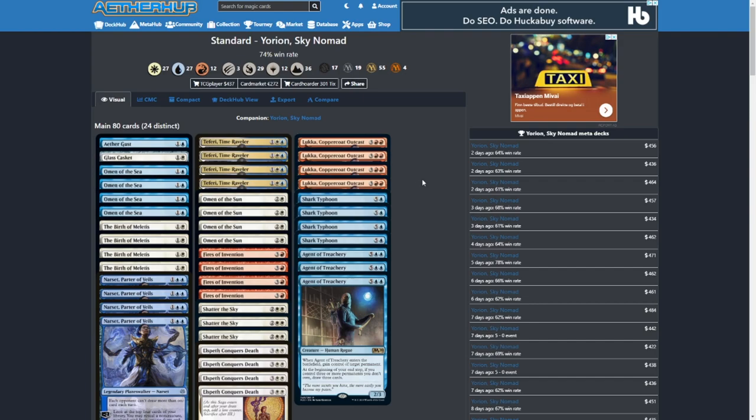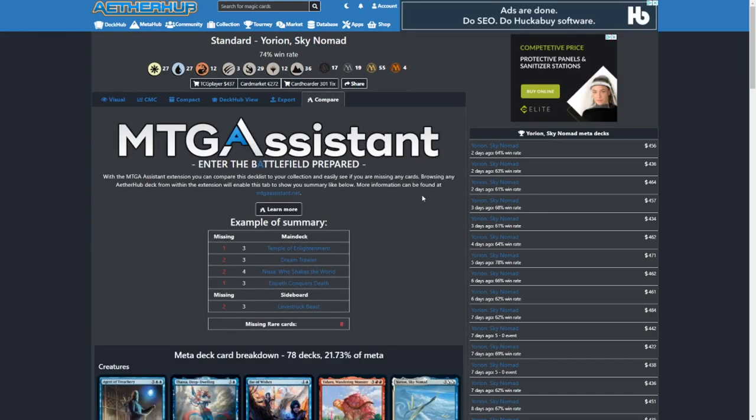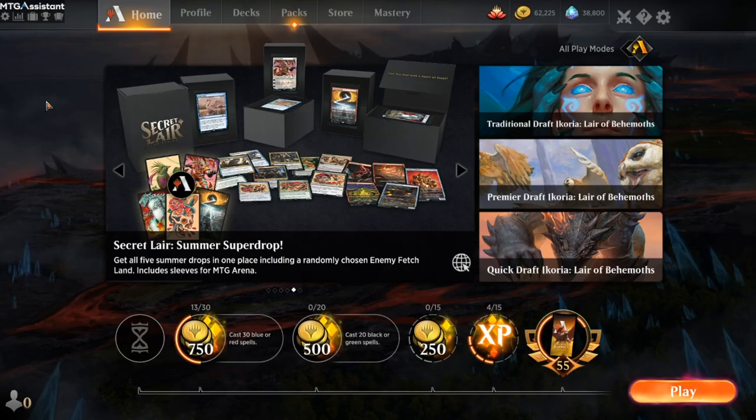One cool feature we have added on WeTRAB is the compare function. If you click this, you will be able to see how many cards you need. And we also go a little bit further than that, so let me show you what I mean.